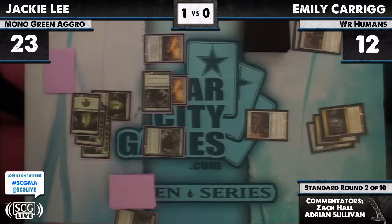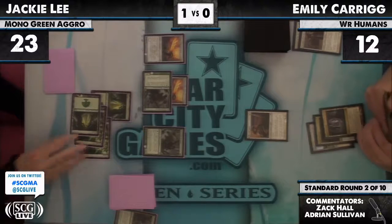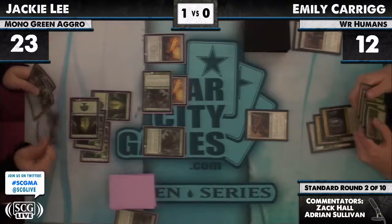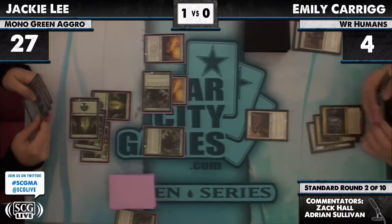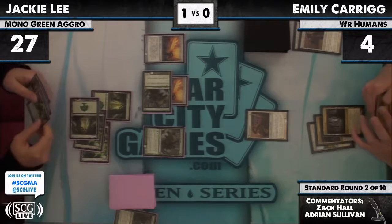Emily is packing it in — the Cathar gets in for some consolation damage, but Emily is drawing dead at this point. No spells in the deck that can save her. The Sword of War and Peace just takes this deck apart — if that card ever lands, it's tough.